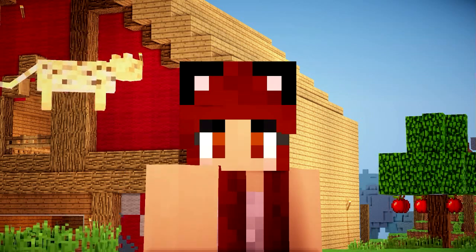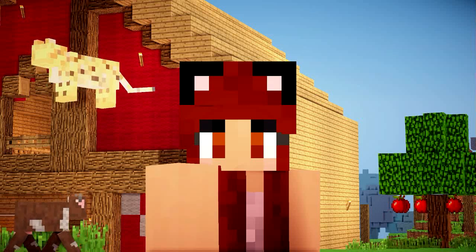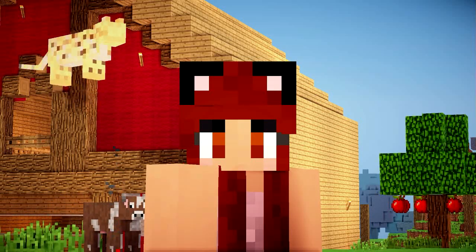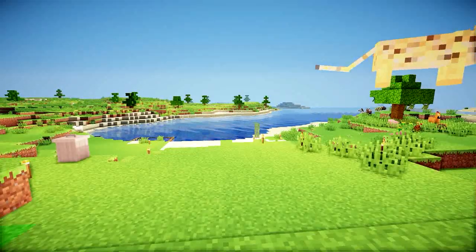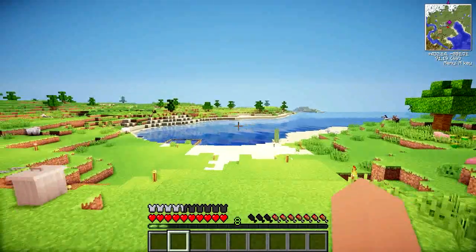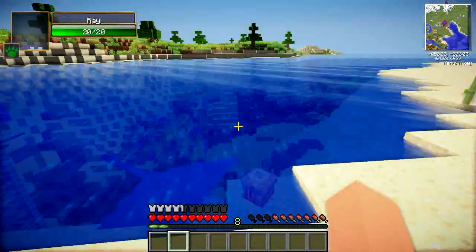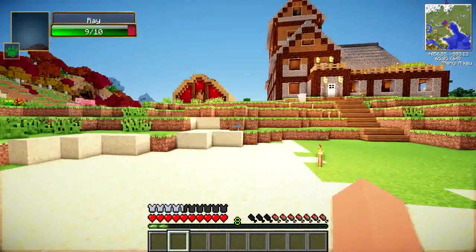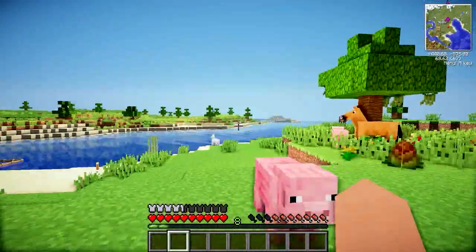Hey guys, it's Yammy here and welcome back to another episode of Minecraft Eden. In today's episode I want to show you some changes I've made to my lovely world of Eden. If you've noticed in my other episodes, the water tended to glitch out and looked really ugly. I've managed to fix that by messing with the files and changing a certain BFG file — it was complicated but I managed it.